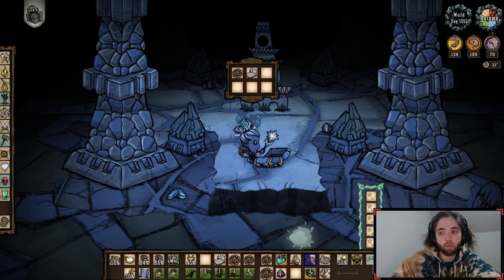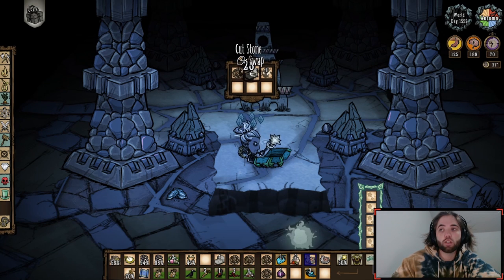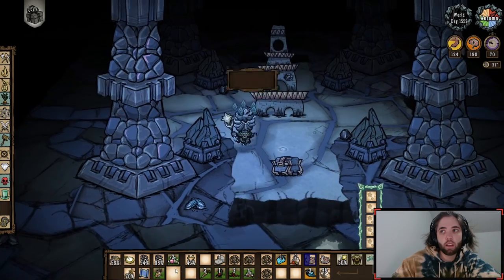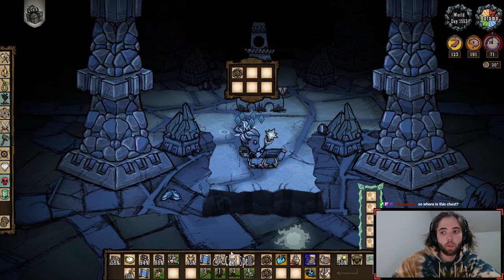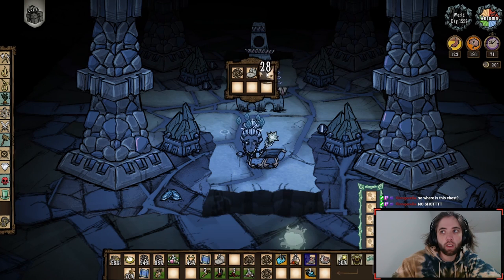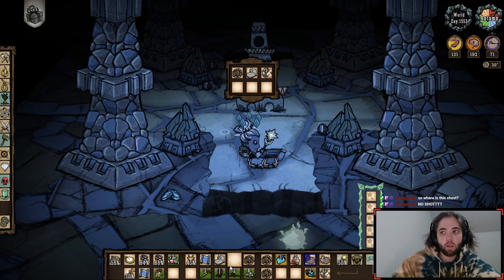One stone. So the first three are always going to be thulocyte, stone, and nightmare fuel. And we need another one of these — the bird. Another cut stone. One of these. A small petal.